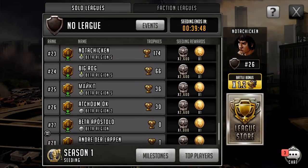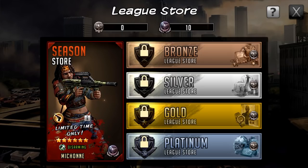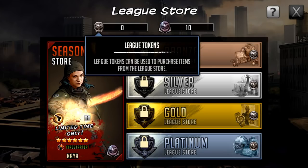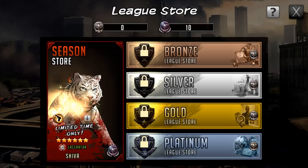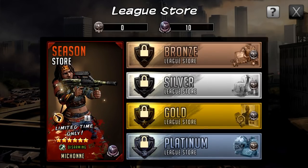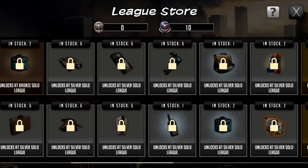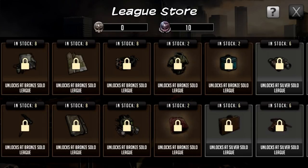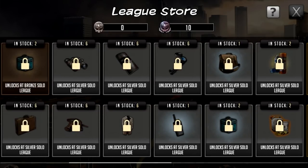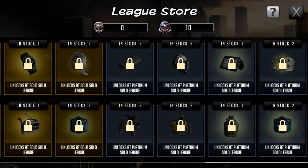Now let's look at the store. There's a league store on the right hand side that scales from bronze to platinum — bronze, silver, gold — and a season store on the left hand side. Your two currencies are league tokens and season tokens. Looking in the league store, depending on which section you click you skip to that tier. In bronze you get four-star tier items, moving up through five-star tiers to six-stars in the higher leagues.